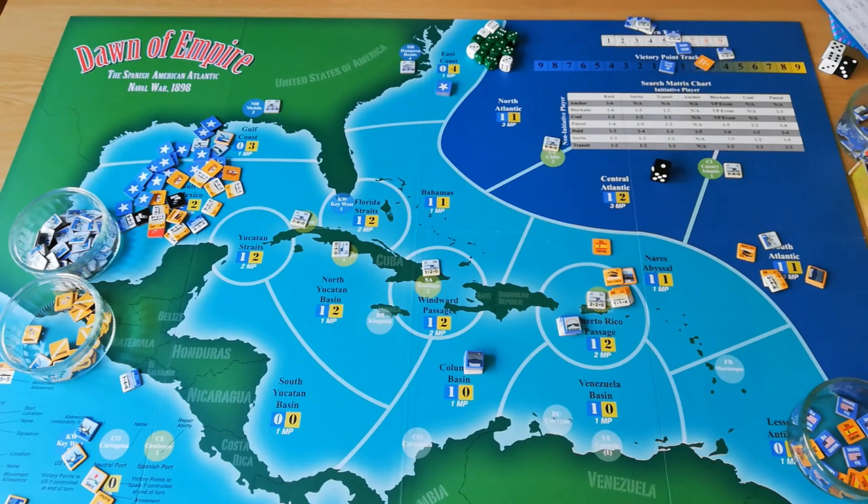So there we have it — a whistle-stop tour through the main rules of Dawn of Empire. Quite a lot going on, but once you get the hang of what's happening, you don't get too stuck in the detail, as is often the case with wargames. The crux of the game, if you're looking to understand one thing, is how the orders relate to other orders — that is very important and the heart of the game. I hope this has been helpful. I will do a follow-up video to show the game in play. Please click subscribe if you're not already, and I'll see you in the next video.